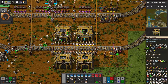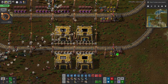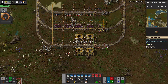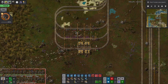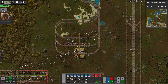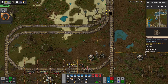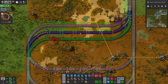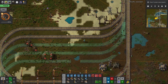Now everything in these chests should be accessible to the logistics train network, and we should be able to request things from the base to other logistics train stops. Another thing we need to do is make some logistic train depots. What I was thinking is we'll have a deeper set of stackers in our stations.